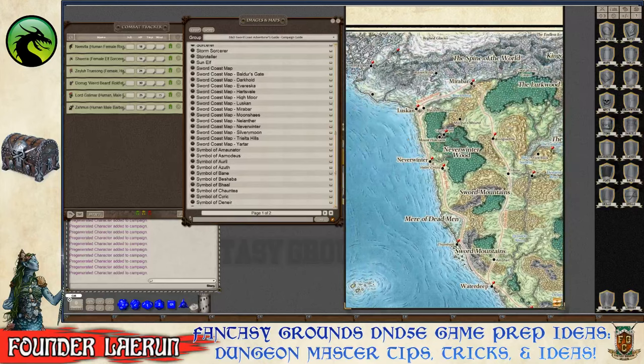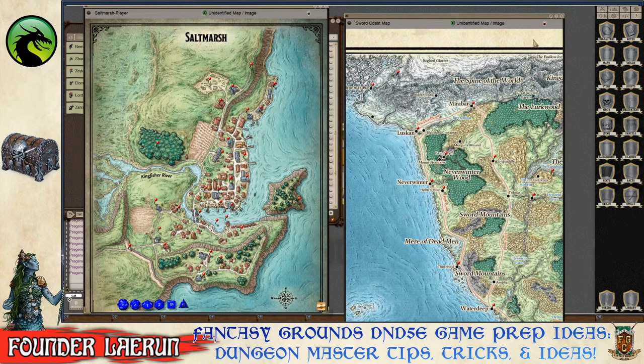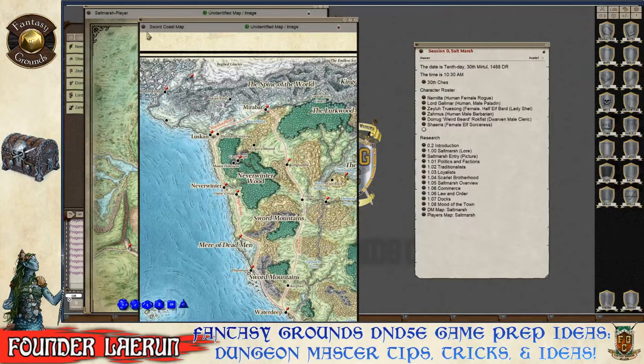Linking story entries and notes to the map. Because the module is copyright protected, no edits are made to it directly — instead, a pin is placed on the map at the Saltmarsh location. That pin, along with the larger Salt Marsh town map, is added to the cheat sheet for quick access during the session.